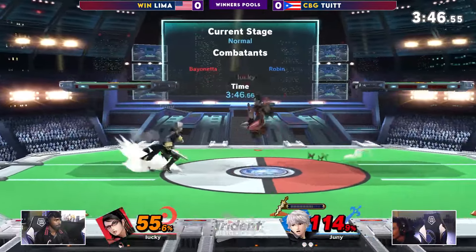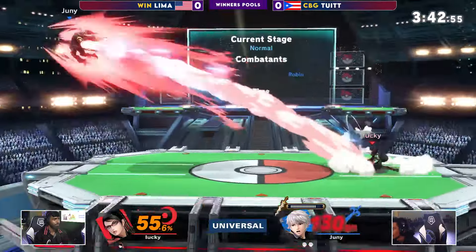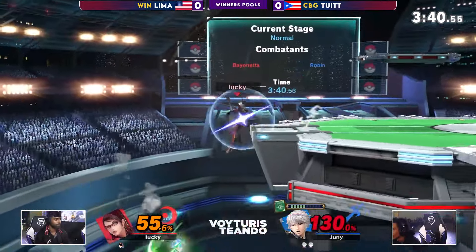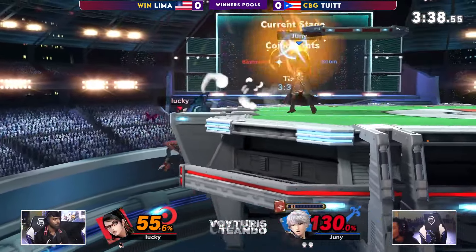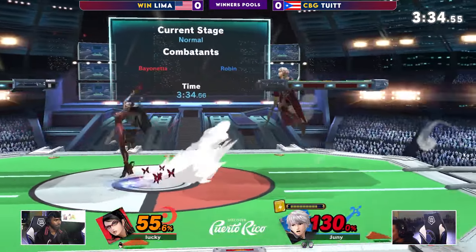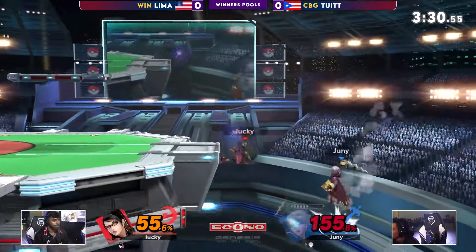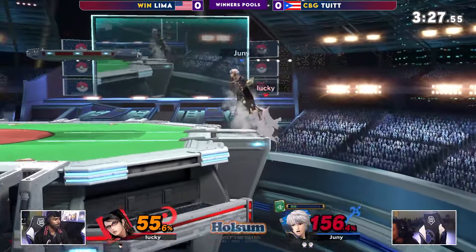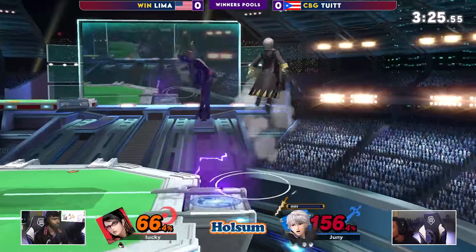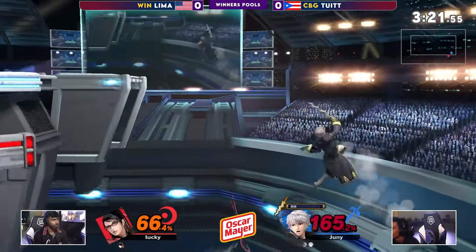55%. And now Robin — what makes this character, I think, very underrated is the fact that Robin snowballs very hard. 55% tries to go for the witch time — not going to get it. Didn't space the arc fire properly. He might pay for that, but no. Good strafing coming from Tua, but now Lima in advantage. Can they get the kill? Goes super low, but Tua goes even lower. But the witch time keeps him alive, and now Lima reverses it.